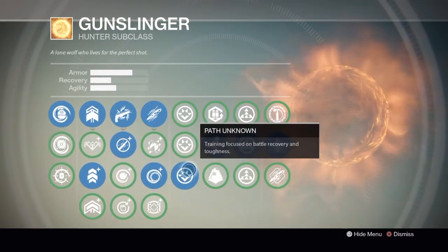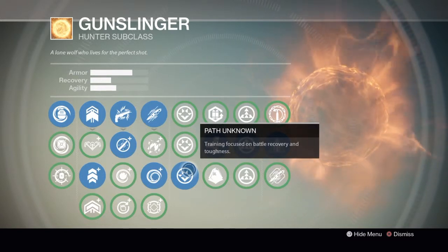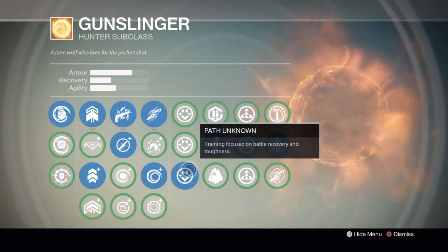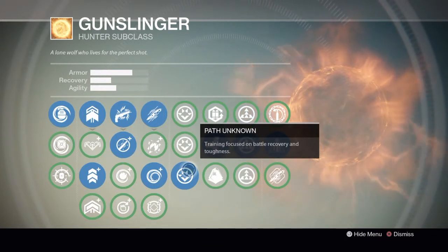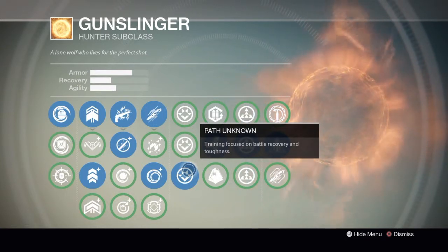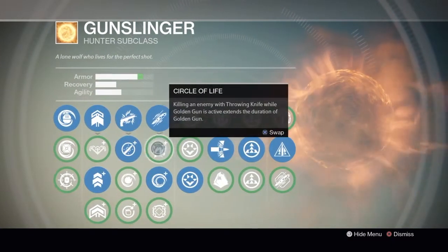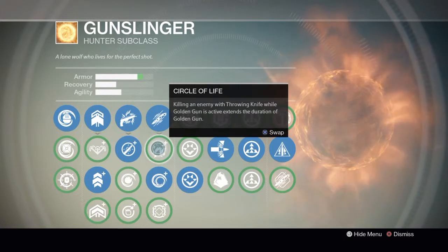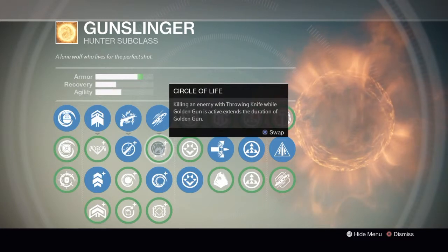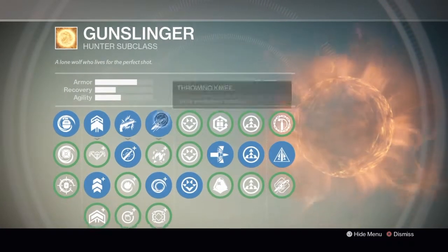Now let's jump into my armor stats and build. I use the Path of the Unknown because I like to boost my armor as high as I possibly can — I want to be tough and live more than two shots from a Thorn. I also use Circle of Life, where your throwing knife while Golden Gun is active extends the duration of Golden Gun, which boosts your armor stats a bit more to make you tougher.